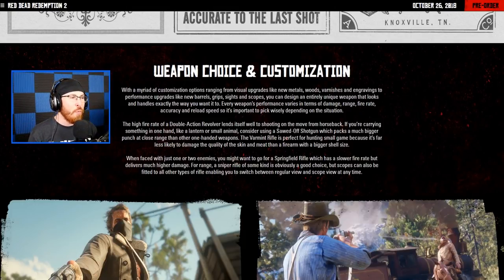The high rate of fire of the double-action revolver lends itself well to shooting on the move from horseback. If you're carrying something in one hand like a lantern or a small animal, consider using a sawed-off shotgun, which packs a much bigger punch at close range. The varmint rifle is perfect for hunting small game because it's far less likely to damage the quality of the skin and meat. If you use a shotgun hunting a rabbit, you're gonna give the butcher basically nothing, so you'll get less money. A smaller caliber rifle like the varmint rifle will get you a lot more for those small animals.